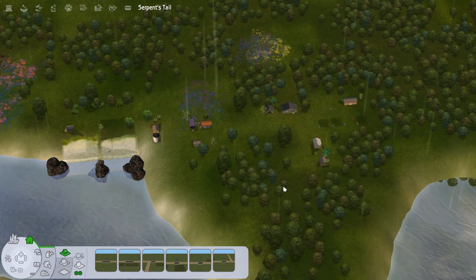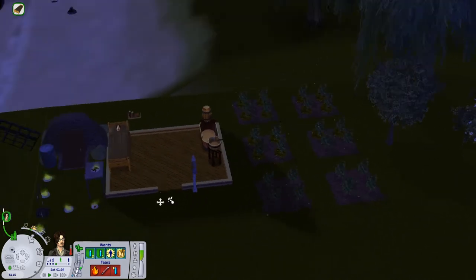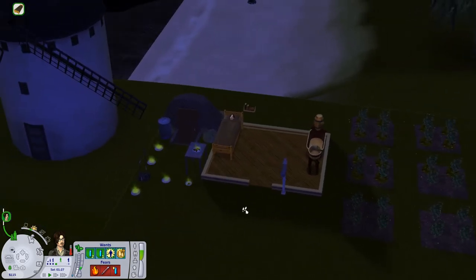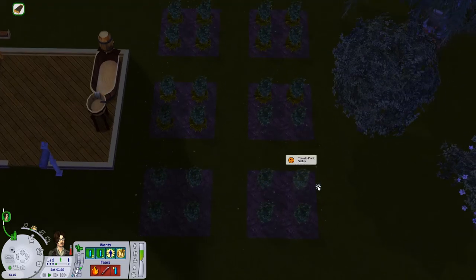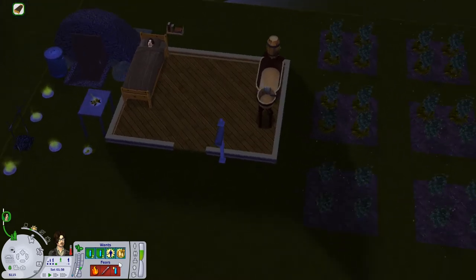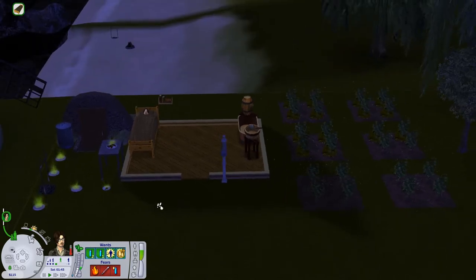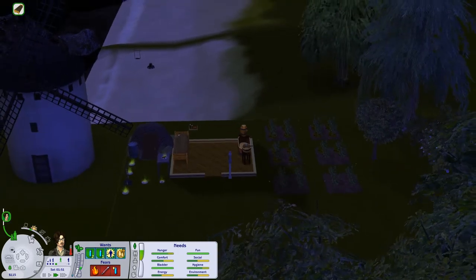Hello fellow simmers! Today we continue building our town by playing Johnny Green, our farmer in the hood. Let's go ahead and load his lot. Today our goal is to start Johnny's business, which is of course a grocery store. For that we have lots and lots of tomatoes. Besides that, we will get his wants fulfilled, and the second most important thing is to propose Scarlet to move in with him, but that's gonna happen closer to the end of the round.